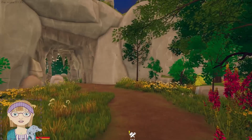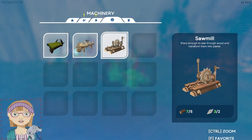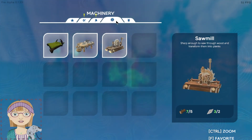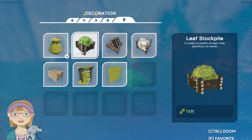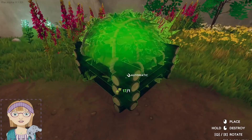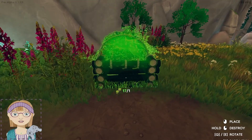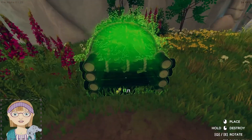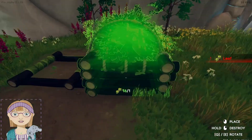Now something I do really like is the storage system. You can see we have specific storages for specific materials, which means you can see at a glance what's what and how much of things you have. Go ahead and put that there — that's for leaves.